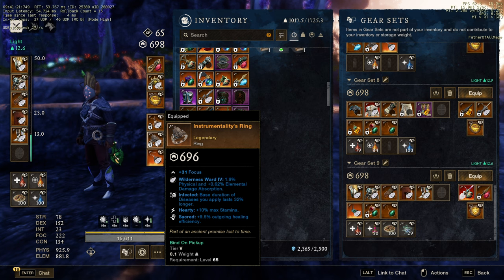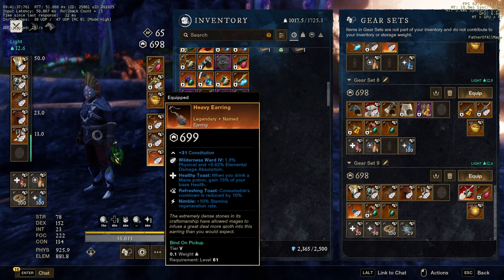For the E-Ring food, you're a healer — you're going to drink some Mana Pots. Eltitoast feels so good. Refreshing Toast feels so good. Nimble is so good. You can use other stuff than Nimble, but I love Nimble.